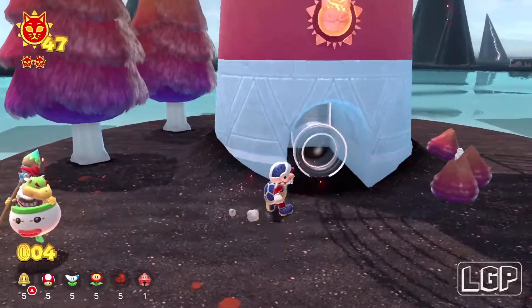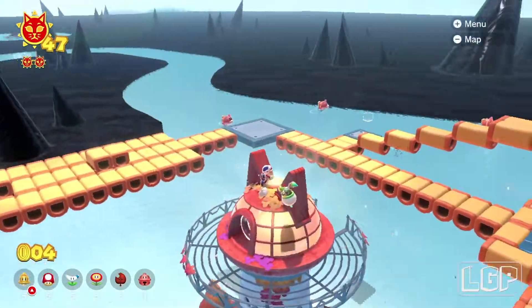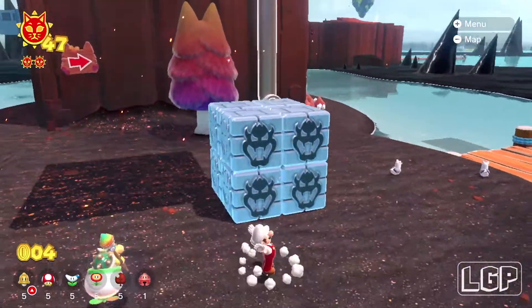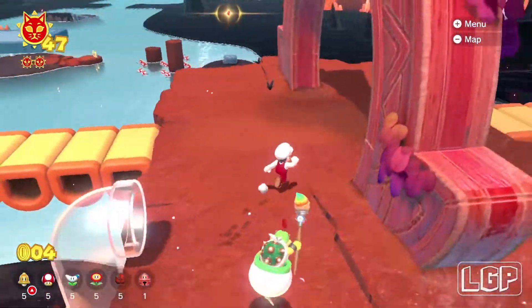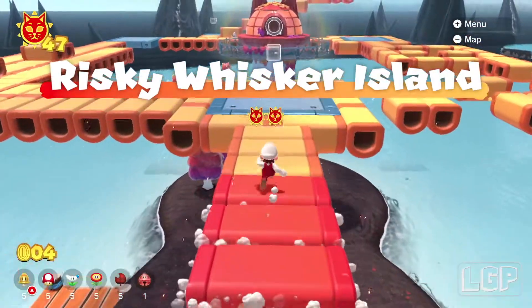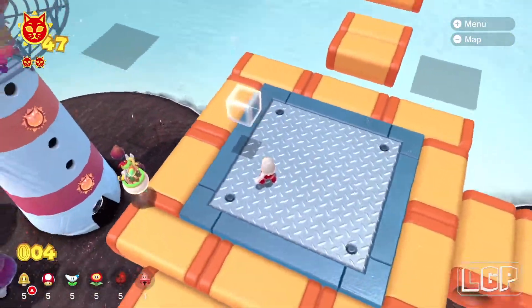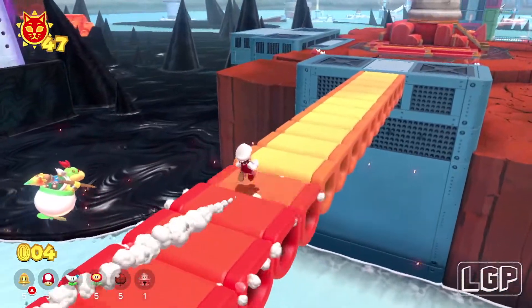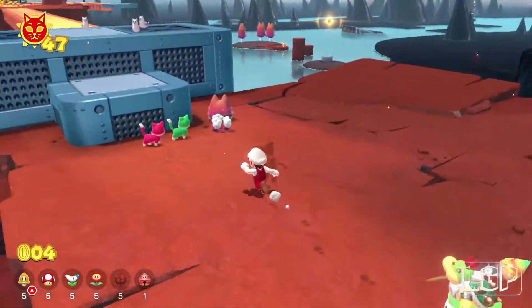That completes all the cat shards — we've now got two cat shines. My best advice, which I've mentioned in previous videos, is to walk out of the island you're working on and go to another island — in this case the Wasteland Gigabelt — so you trigger another mission and can carry on.